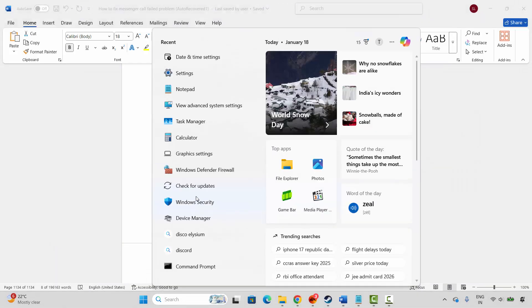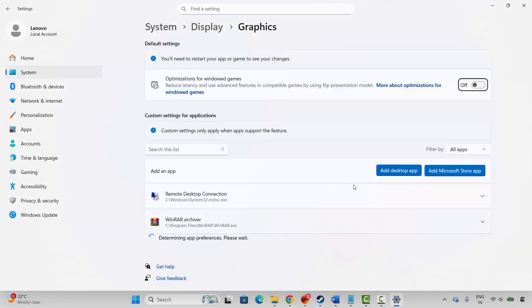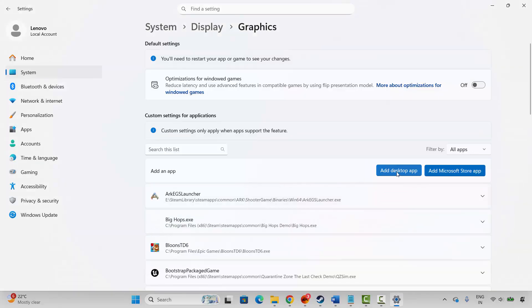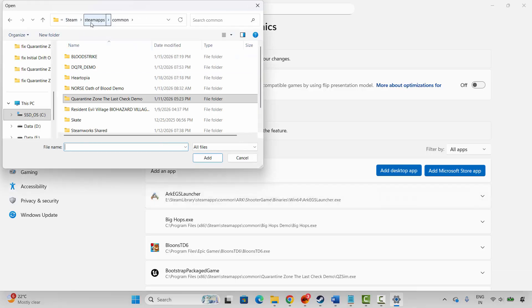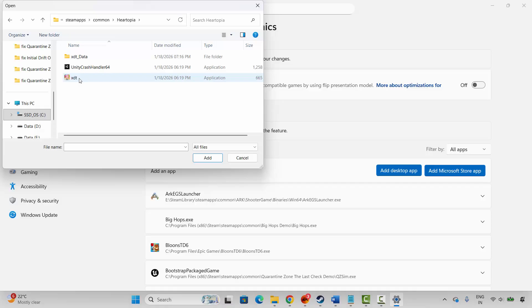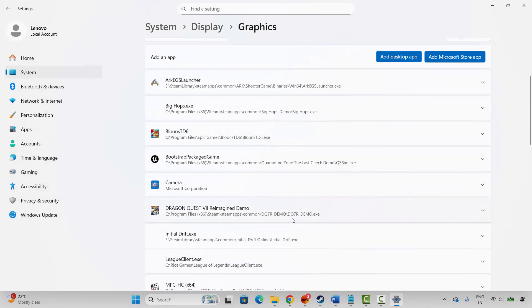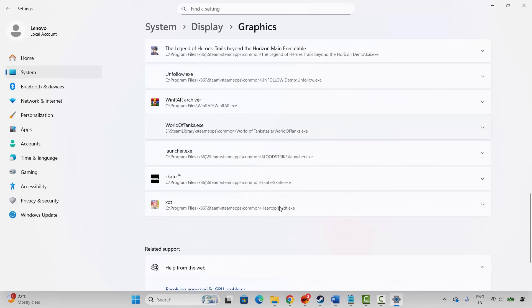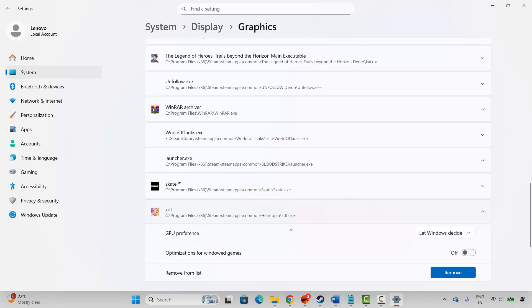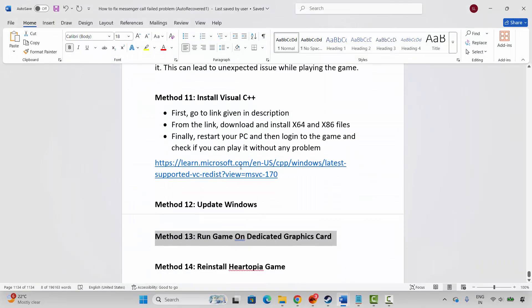If not, the next step is to run the game on a dedicated graphics card. Go to Windows Search and search for Graphics Settings. Add your game to the list by clicking Add a Desktop App, then browse to the game folder and select the game application. Once added, click the arrow icon and under GPU Preference select High Performance. Then try to play the game.